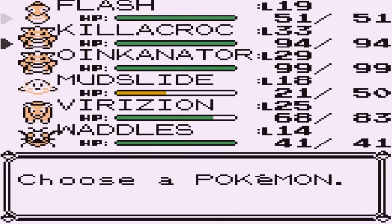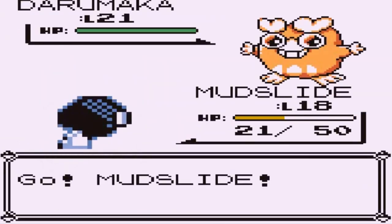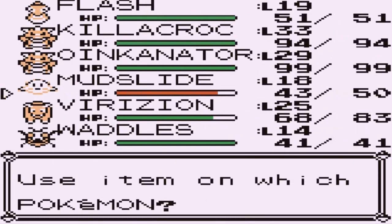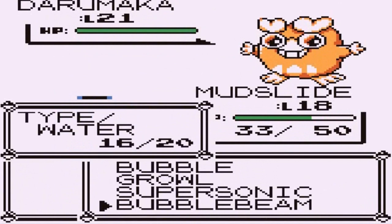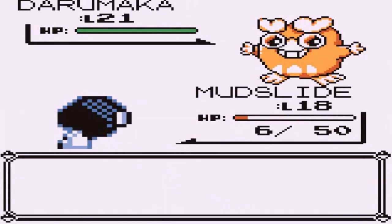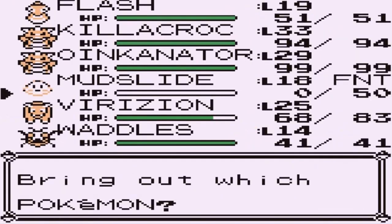I do not want to face Darumaka, so let's go with Mudslide — come on, we can do this. There's a Tackle attack, and I completely forgot about Darumaka's high attack. Let's use a Super Potion. Another Tackle attack comes in and — oh crap, Mudslide goes down.